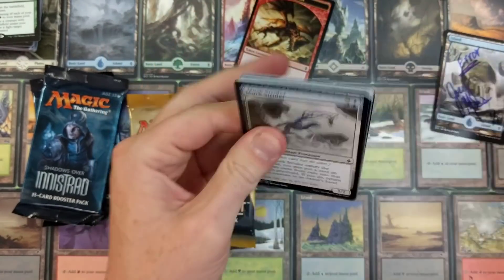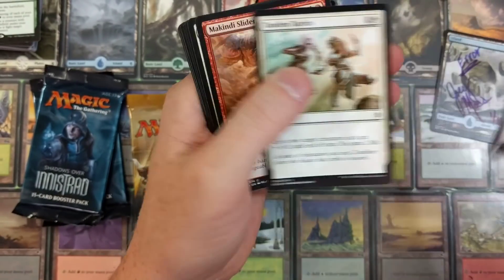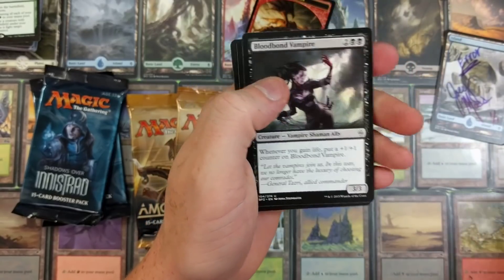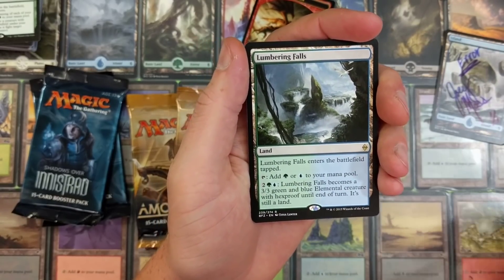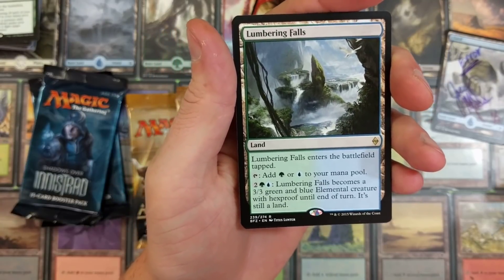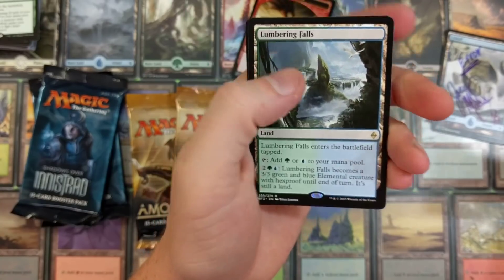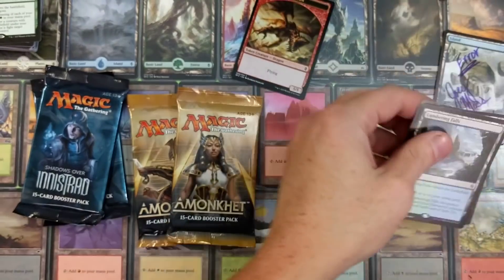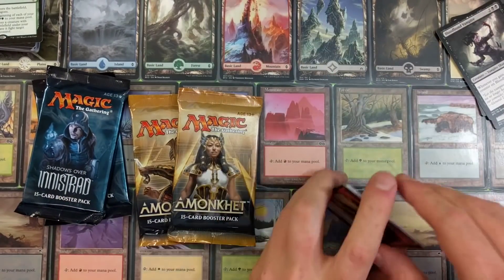That'd be awesome if they did that with Magic cards, like if they re-released a Black Lotus serial numbered. Lumbering Falls - enters the battlefield tapped, adds an island or forest to your mana pool; for four mana it becomes a 3/3 green and blue elemental with hexproof until end of turn. You're getting this, this, this, and this - boom! So you're getting all of this.